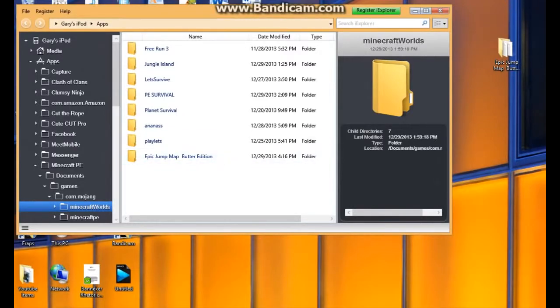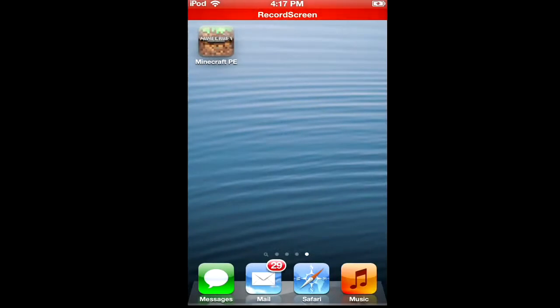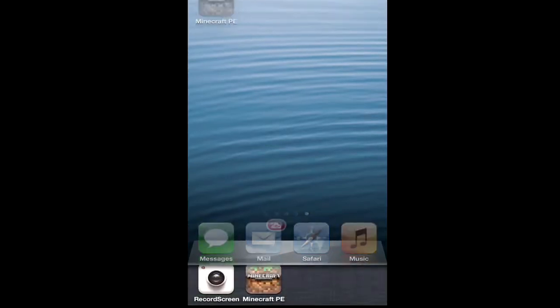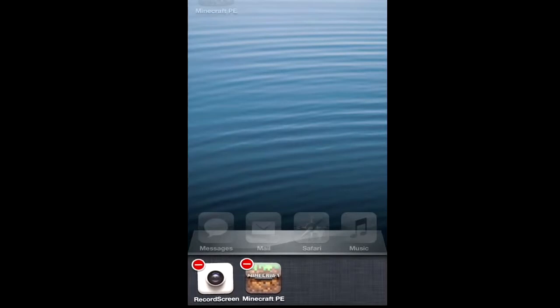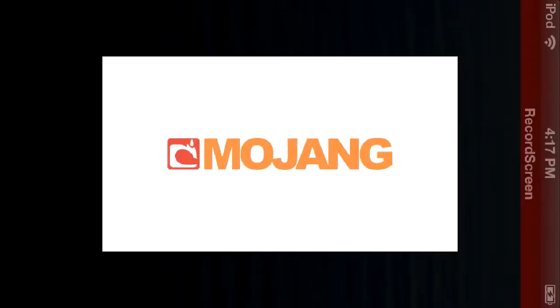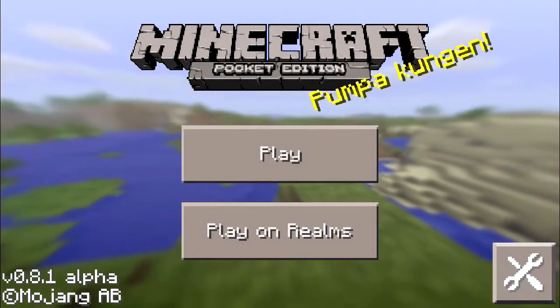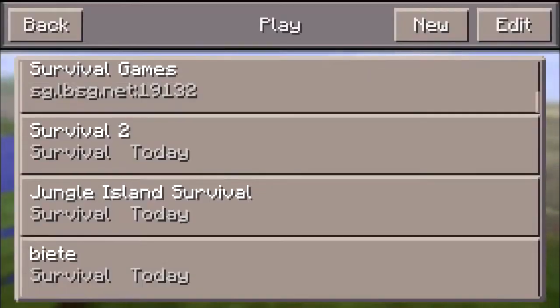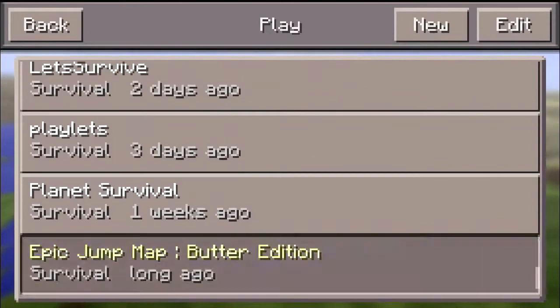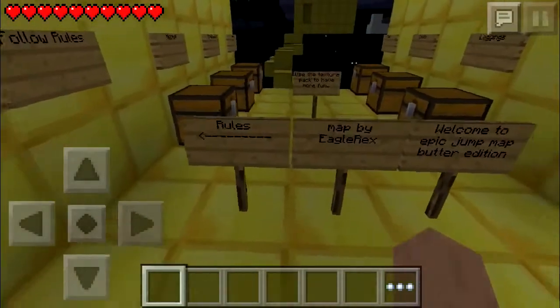Now I will be showing you guys the second step in my iPod version. First of all, what you want to do is tap the home button twice, and you're going to have to hold on Minecraft Pocket Edition, click that red little circle there, and then go into the app. This is the most crucial part of the whole process. So what you want to do — you're done — so go ahead and press play and find the map that you just entered. So mine was Epic Jump Map Butter Edition. As you can see, we're in. It's by Eagle Rex.